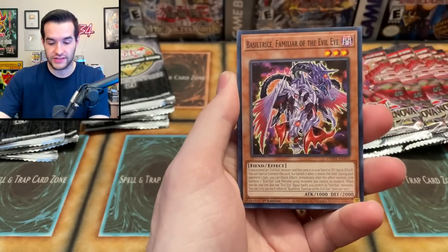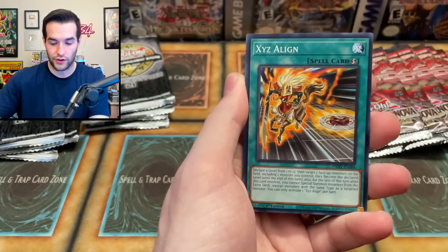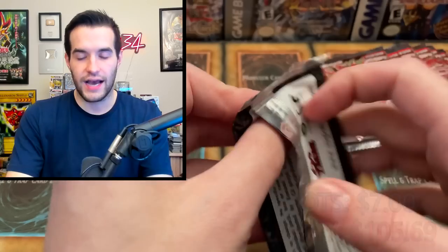Ice Jade Manifestation — Ice Jade, you'd love to see it. Basil Trice, Mental Tuner, Gishki Necromirror, Gigantic Thundercross, Xyz Align, Dynamondo, Chaos Beast. And a big Welcome Labyrinth — I think that's going to be a decent card, not too bad. What are we down to? Like six-ish packs each? Something like that.